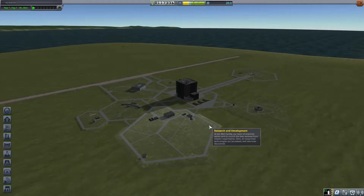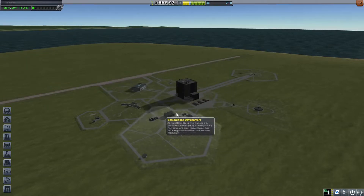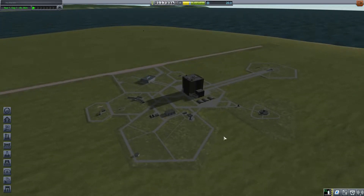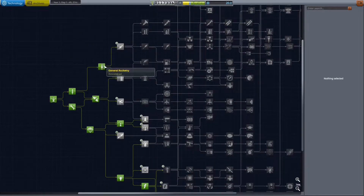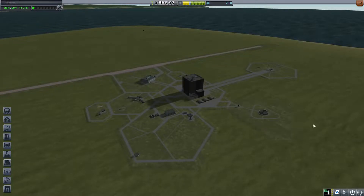Hello and welcome back to Kerbal Space Program. I did some stuff off camera — I basically just grinded for the electrics stuff and I also got the general rocketry tech, because I think it'll help us out. We basically have nothing left to do for science on the planet, so we need to get into space right now.